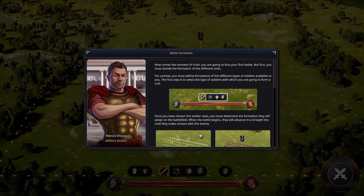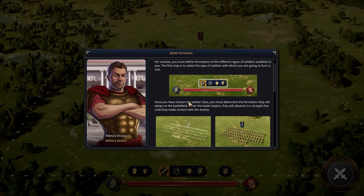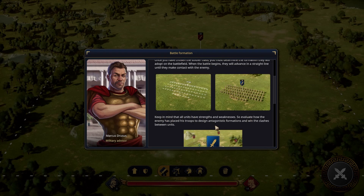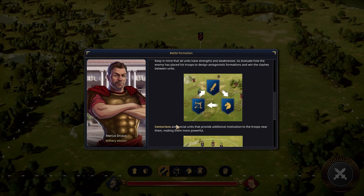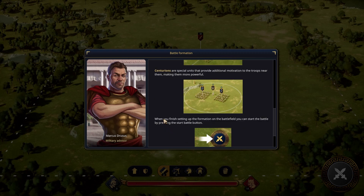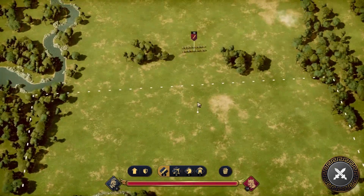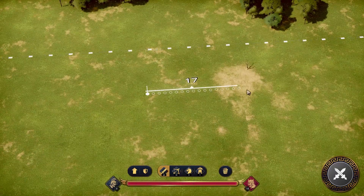You face your first battle, but first you must decide the formation of different units. You must define formations of the different types of soldiers available to you. Once you've chosen the soldier class, you must determine the formation. Keep in mind that all units have strengths and weaknesses, so evaluate how the enemy has placed his troops to design antagonistic formations and win the clashes. Centurions are going to power our dudes up. When you finish setting up the formation, you can start the battle — so you set it up and then you hope for the best.